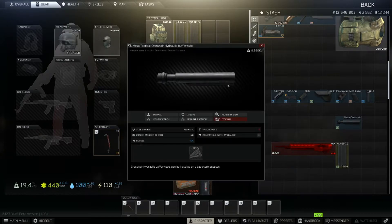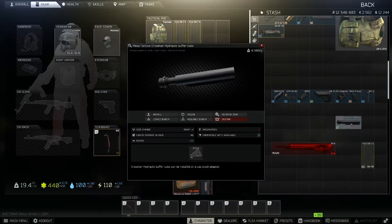Now this is a new item they just recently added to the game — it's called the Mesa Tactical Crosshair Hydraulic Buffer Tube. It gives you negative 6 recoil and only minus 3 ergo, so it's really worth it for that additional recoil reduction.